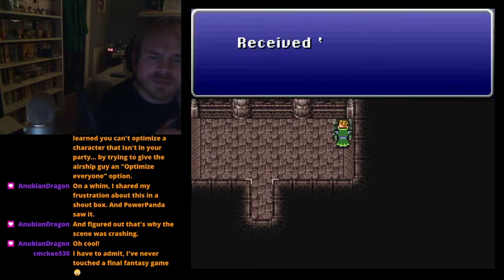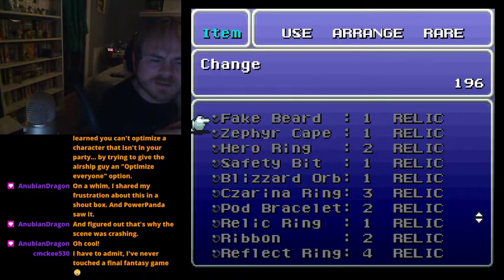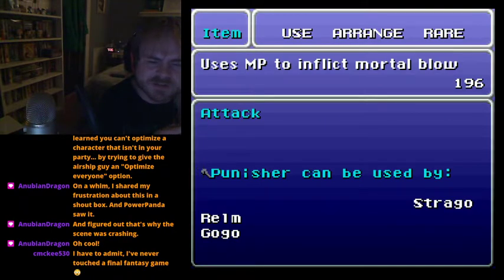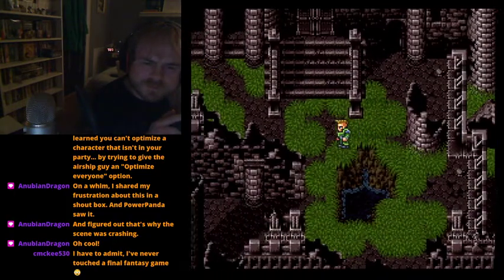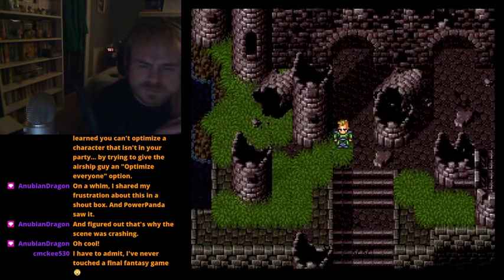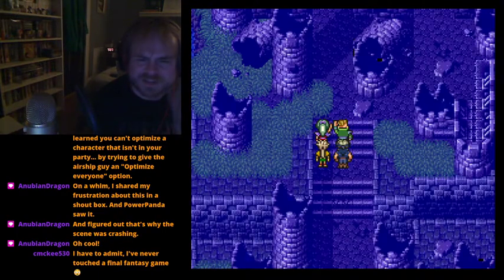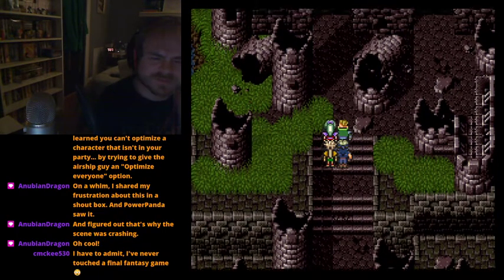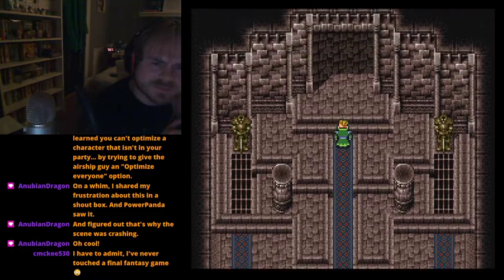If you take these party members out of the castle and try to come back in with a different party, it pushes you back every time. That is to make absolutely sure you cannot be in this castle without Leo and Terra together.